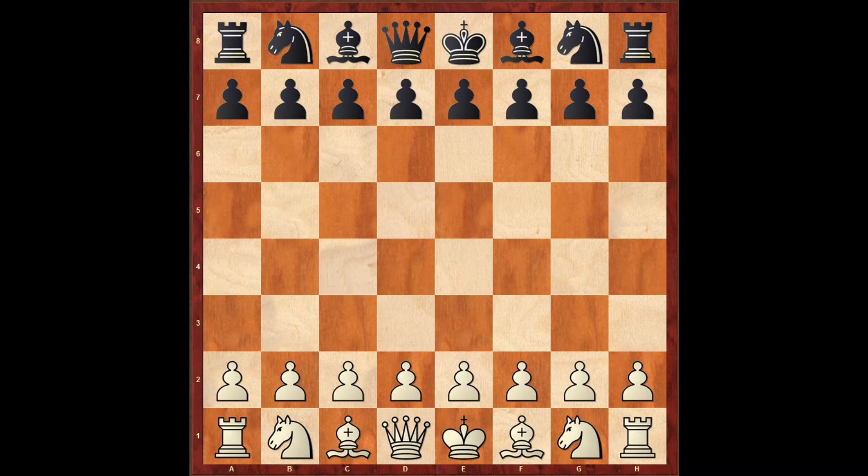My first move was e4. Already on the first move Boris surprised me — he played pawn to g6, which is the Modern Defense, a surprise which I did not prepare for.